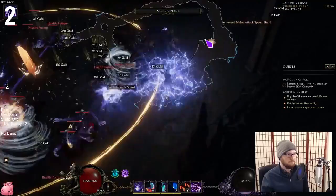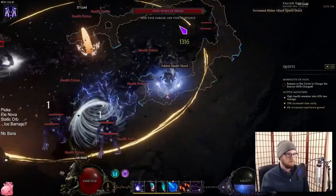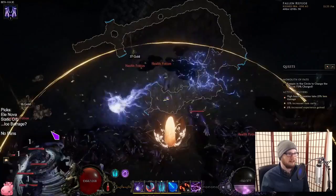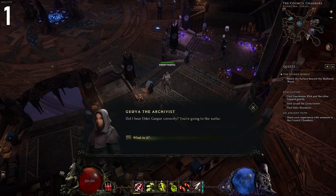Coming in at number 2 on our list is beer and health potions. Every once in a while, one of your health potions will be replaced by beer — it's functionally exactly the same, it just puts a smile on your face. It is pretty rare to get one of these, but it happens every once in a while. And at an even rarer degree — for me, about once every 4,000 hours — you might see the beer replaced by Grohl milk. And what's a Grohl, you may ask? You've already helped them in chapter 1.